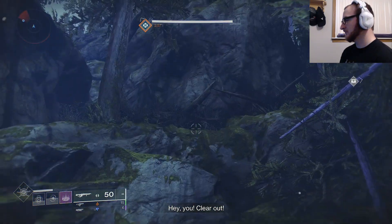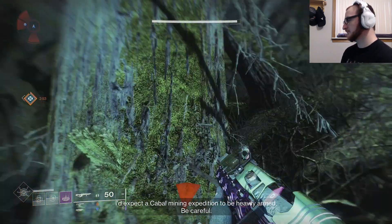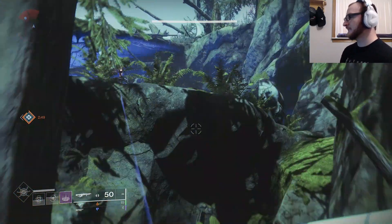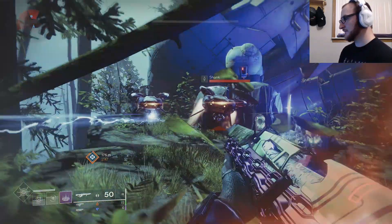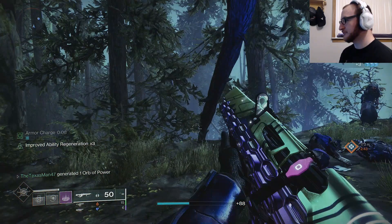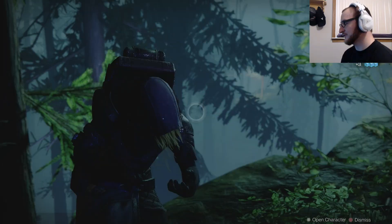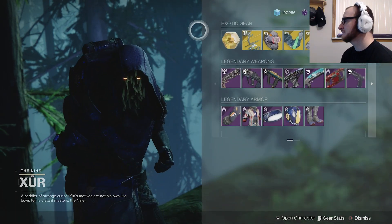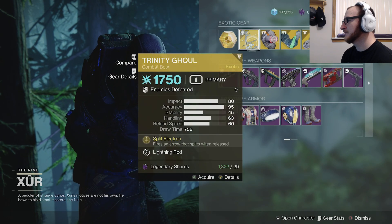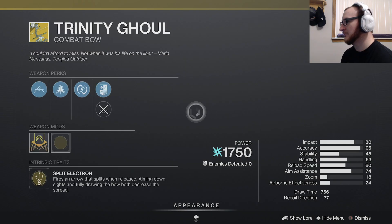I'd expect a Cabal mining expedition to be heavily armed — be careful. And here is Xur! He says 'I bring gifts of the Nine, gifts you sorely need.' So we have an exotic engram, and the Trinity Ghoul is the exotic bow for this week.